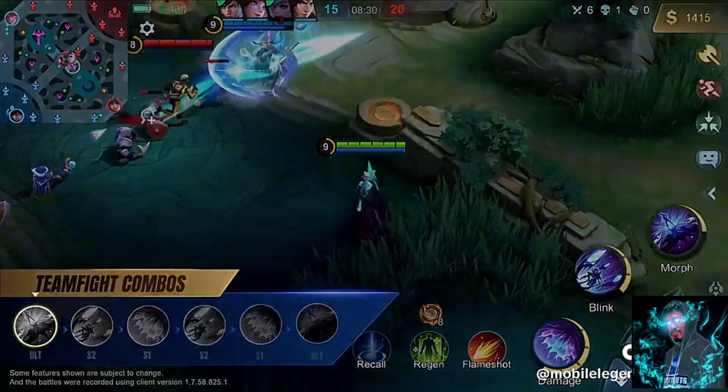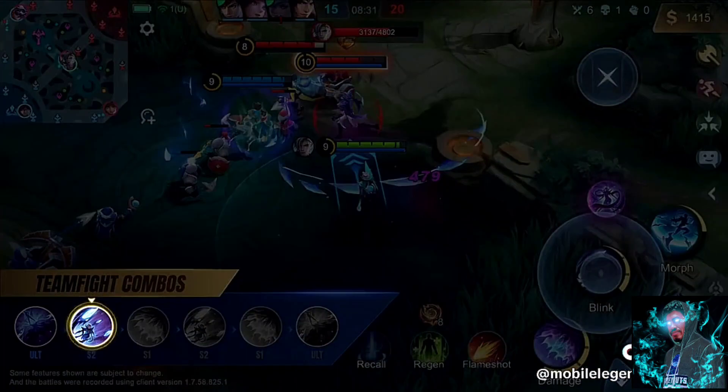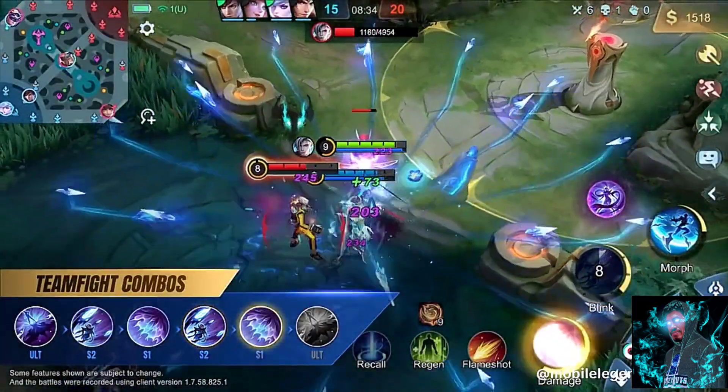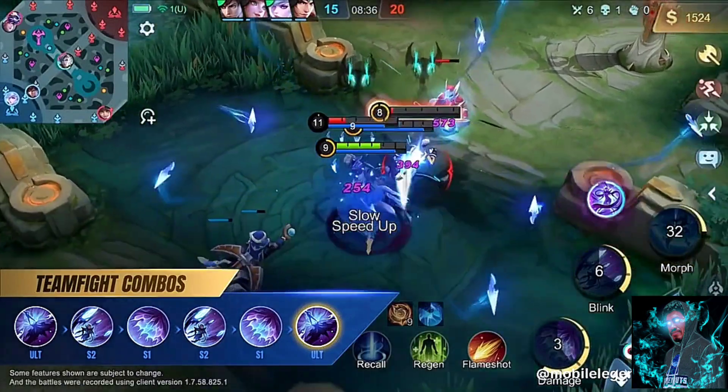In teamfights, copy a fitting ultimate based on the situation and open with the ultimate or her second skill for better positioning. Cast her first skill and reset its cooldown with her second skill, then terrify the enemy and use her copied ultimate to secure the kill.